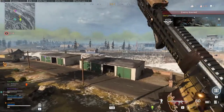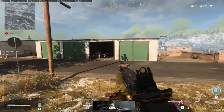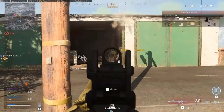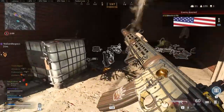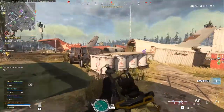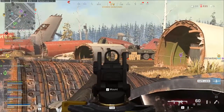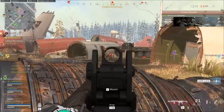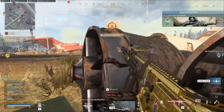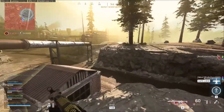Now with the M13, it can shoot 900 rounds per minute, which is absolutely insane. With 36 damage to the head, if you are hitting your headshots you are going to obliterate a fully armored enemy with seven shots. With the same damage profile to the rest of the body as the M4A1, it's gonna take you about 9 to 11 shots to kill an enemy who is fully armored.